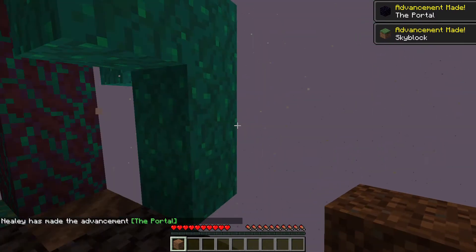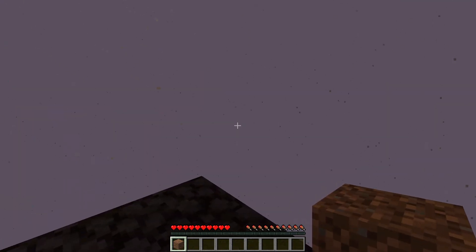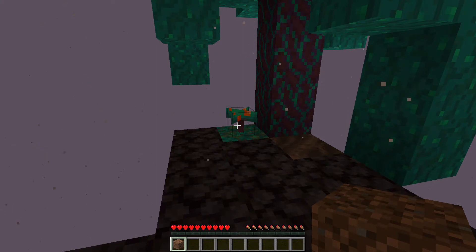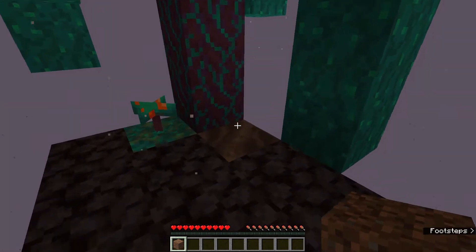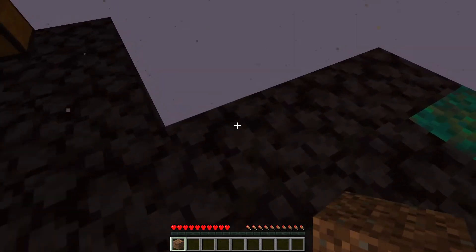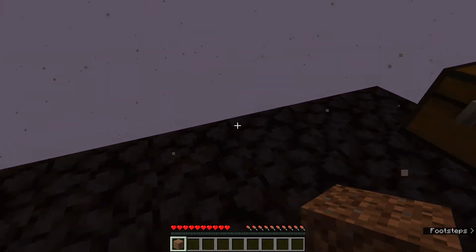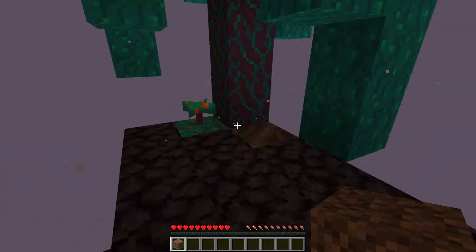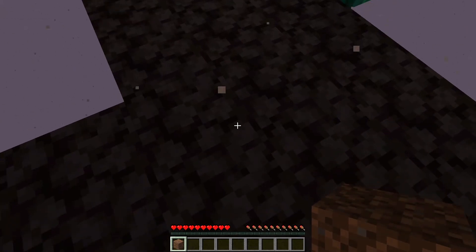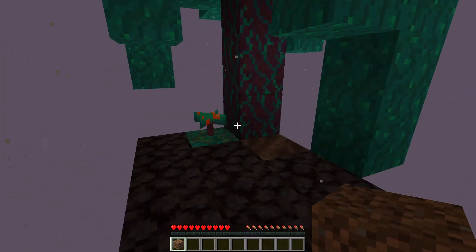And if you notice, we are on a very similar little island here in the Nether. We've got a tree, a fungus, some soul soil. We're on a blackstone platform with some basalt underneath. I've been through this once before, so I know underneath this there is a small bit of bone blocks we can turn into bone meal.